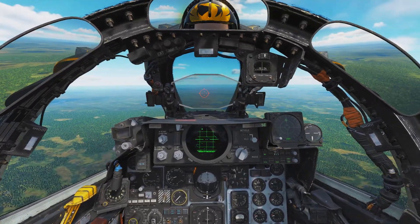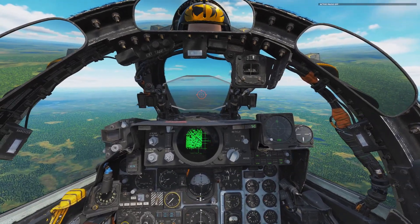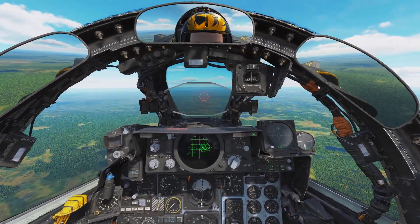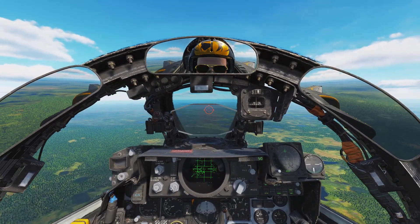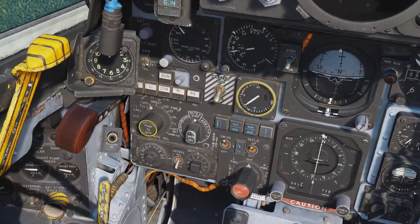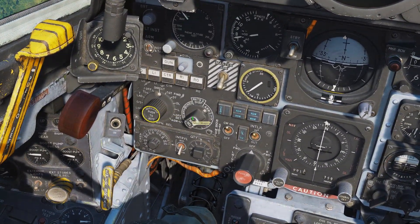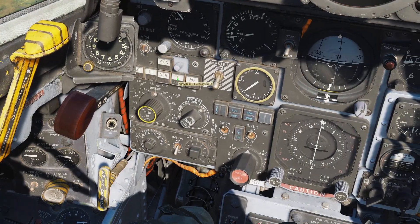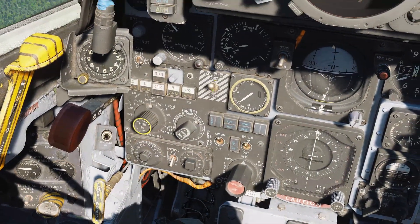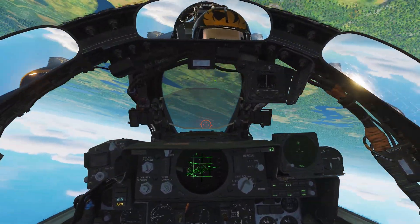Here's how we set the weapons up. First and most importantly, get those radar bands on. Next, come down and set the delivery mode to direct and set the weapon select to anti-radiation missile. Then select the pylons that you have the Shrike loaded on and turn the master arm to on. If the seeker can see the threat, you'll hear a tone telling you it's found something.